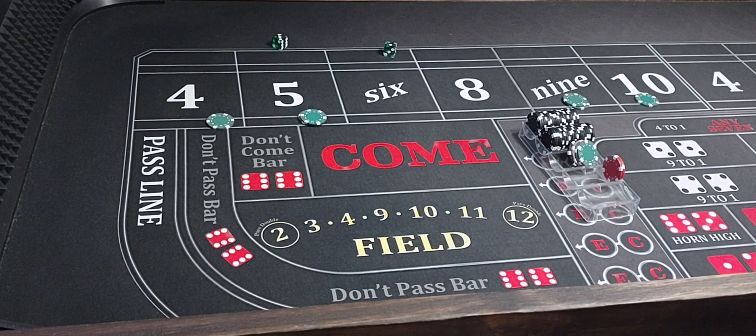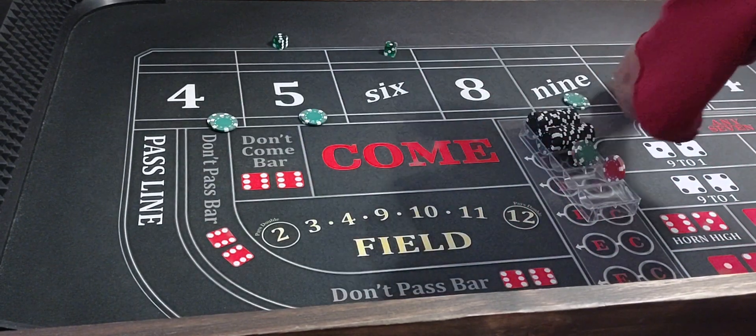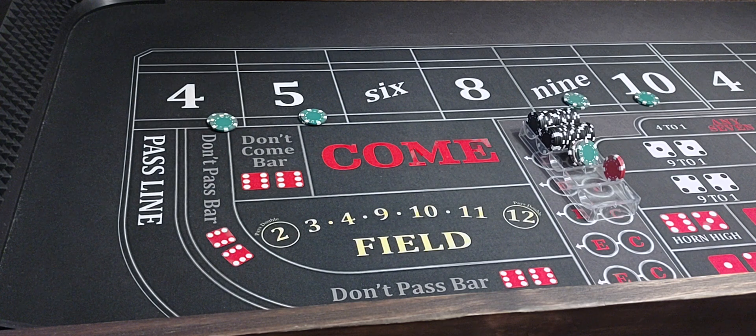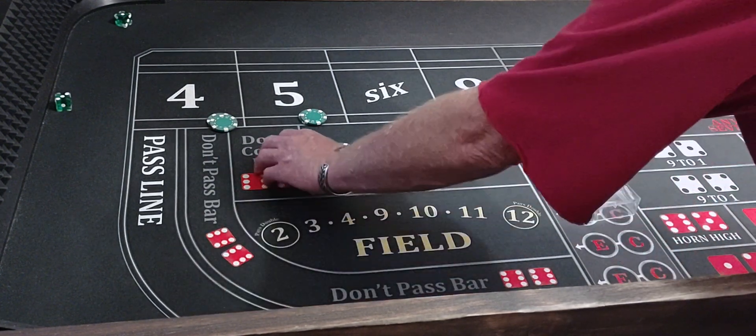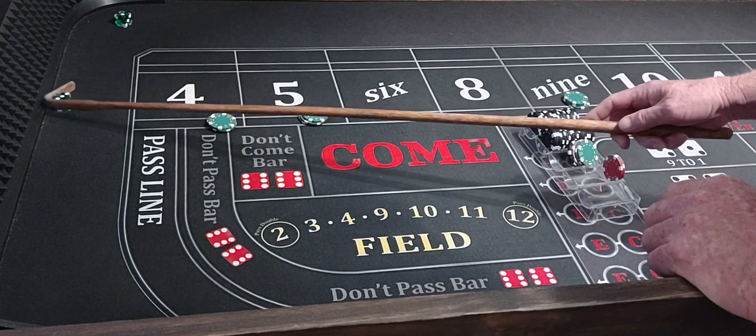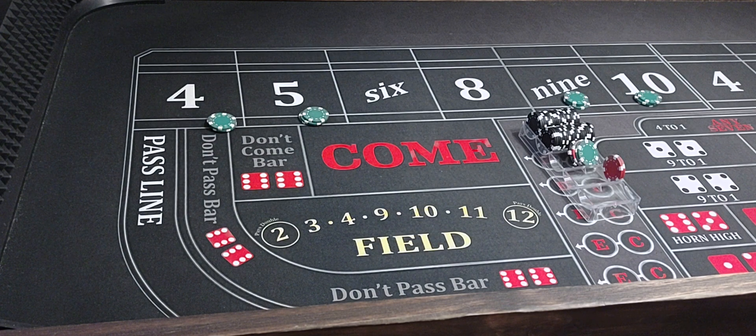There's a 3-1-4 — baby Joe! There's a $50. We'll press the 4 and the 10. There's a 3-1-4 again — big Joe is in the house baby! And I'll pay $100 and I'll press them. We'll get one more hit, we'll take it down and start over at the $25 level again. If we don't, we'll go to the house. Just that simple.